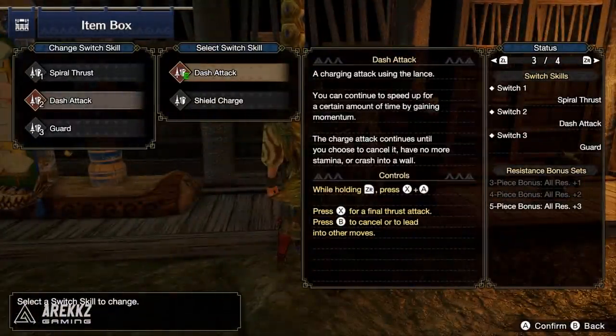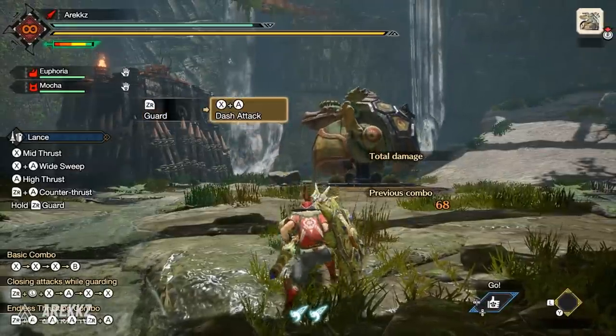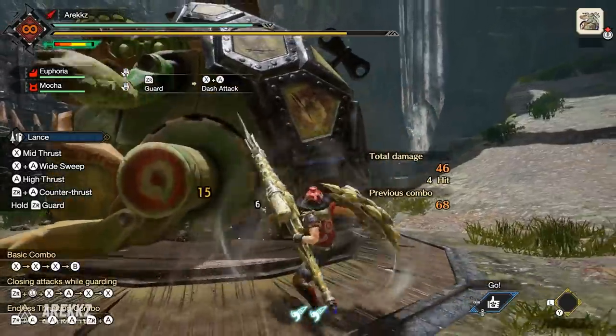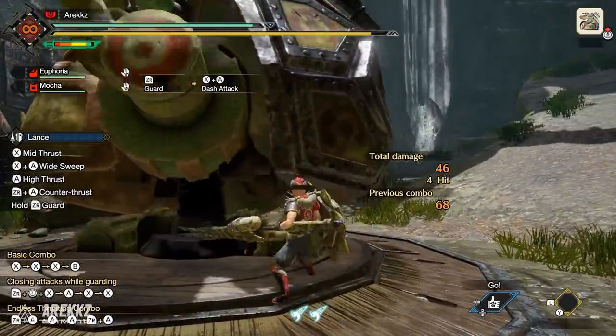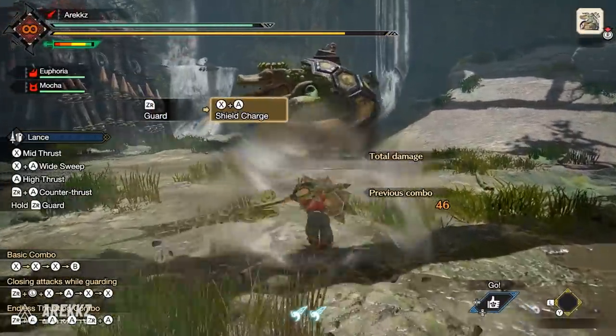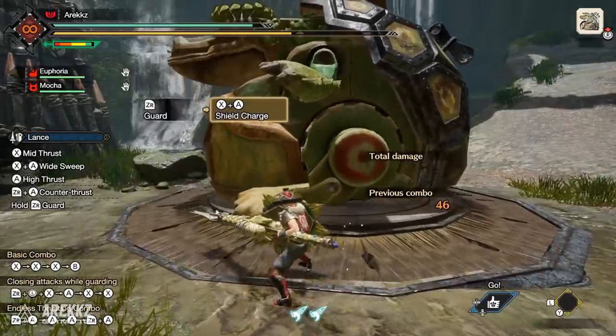On your second slot, by default you have the Dash Attack — performed by bringing up your shield and pressing X plus A — which charges towards the monster with your Lance, great for stacking elements and statuses. Alternatively, you can swap to Shield Charge, which has similar behavior — you run forwards but with your shield, allowing you to deal KO damage in the process.